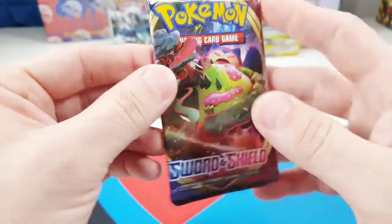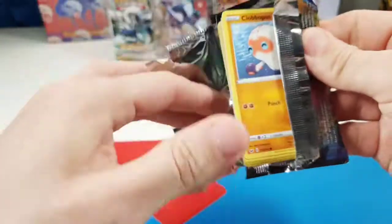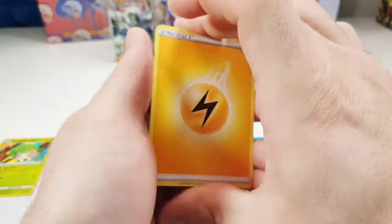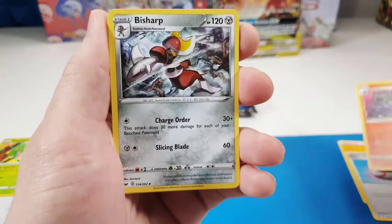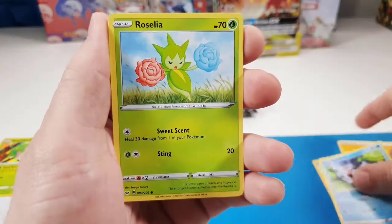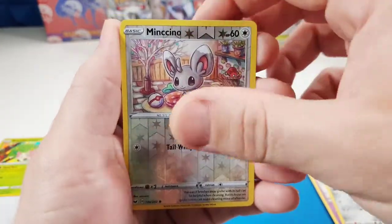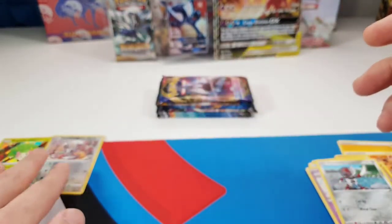Let's jump into Sword and Shield — Snorlax. Lightning Energy, Evolution Incense, Salazzle, Bisharp, Goldeen, Roselia, Ghastly, Pawniard, Minccino Reverse, and a regular rare Drapion. Let's put that over there.